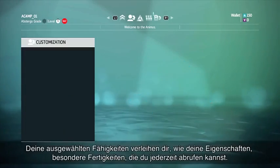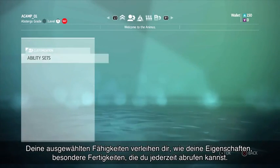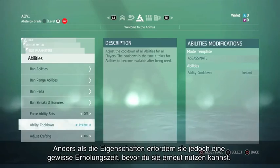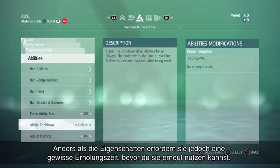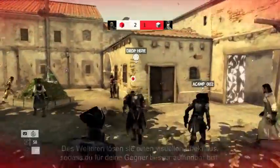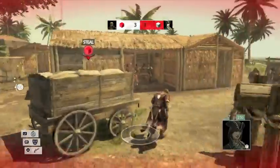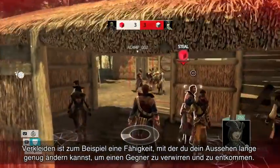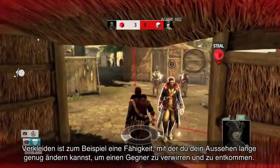Your chosen abilities, like your perks, add special skills that you can call on when needed. But unlike perks, abilities need a cooldown before they can be used again. They also trigger a visual effect so they're more noticeable to opponents. Disguise, for example, is an ability that changes your appearance to confuse an enemy long enough for you to escape.